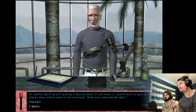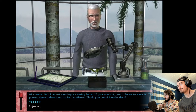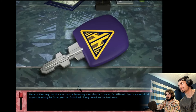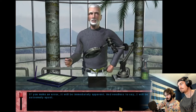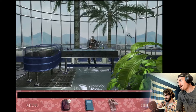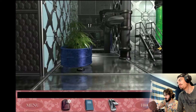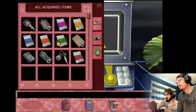Of course, but I'm not running a charity here. If you want it, you'll have to earn it. The plants down below need to be fertilized - think you could handle that? Have one of your big suits. Here's the key to the enclosure. That's a big key. I want them fertilized - don't even think about leaving before you're finished. They need to be fed now. If you make an error it will be immediately apparent, and needless to say I will be extremely upset. Well it sounds like you should have someone with formalized training do it.